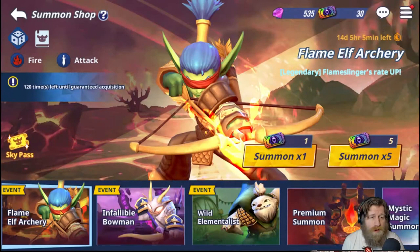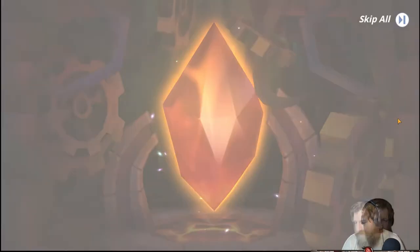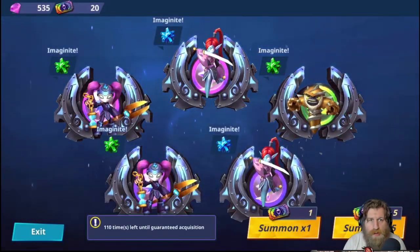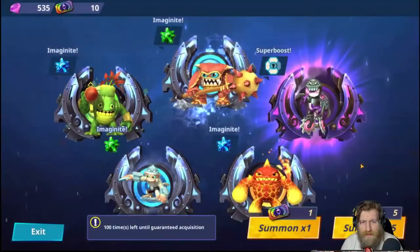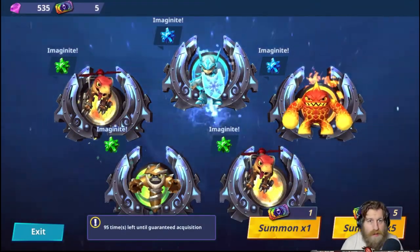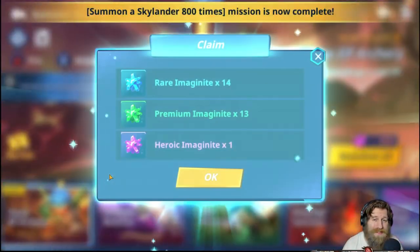Now let's do some summoning. I'm on my alt account and I'm going to head over to my main after and summon there, hopefully to get Flameslinger. There are maybe one or two heroics from this batch. That was pretty bad — hopefully we get something. We didn't get Flameslinger on this account.